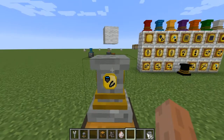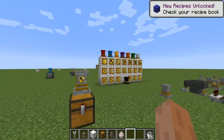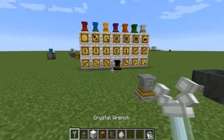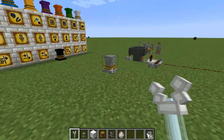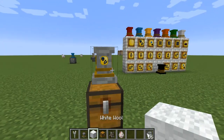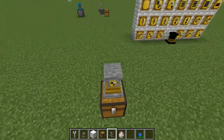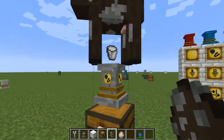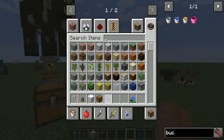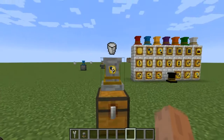Shearing takes one durability off the shears, and the resulting item — wool — goes into the pedestal. That pedestal can then be linked to another pedestal so the wool gets sent on through the pedestal network. If you have buckets instead of shears, it will continue to milk a cow. So you have the ability to milk cows and shear sheep automatically with pedestal upgrades.